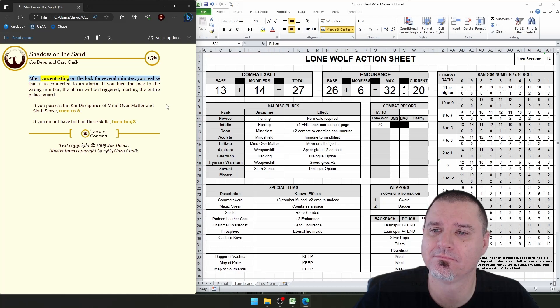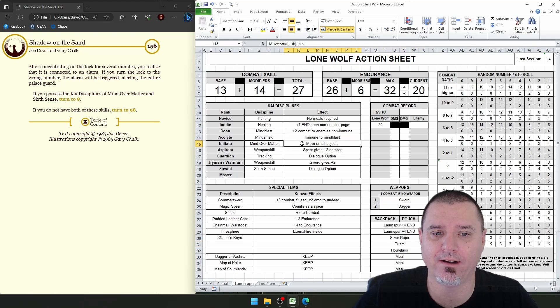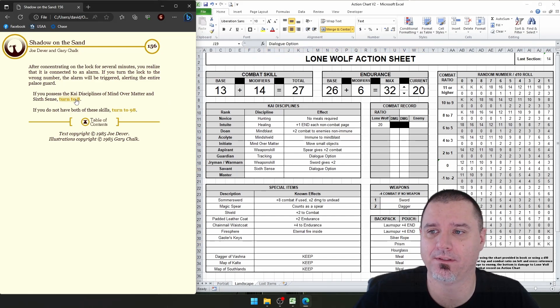After concentrating on the lock for several minutes, you realize that it is connected to an alarm. If you turn the lock to the wrong number, the alarm will be triggered, alerting the entire palace guard. We do have the skill of mind over matter, and we've also picked up sixth sense in the last one, so let's use that.